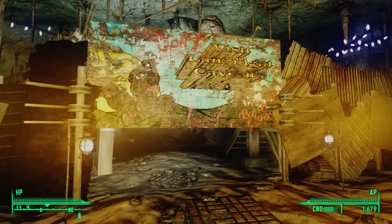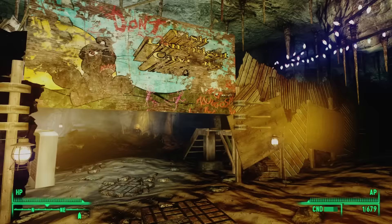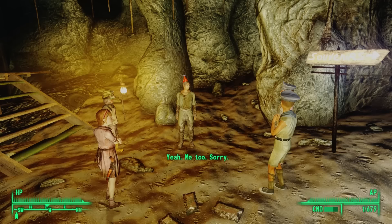With that, McCready opens the gate. The first time we enter Little Lamplight, we overhear a conversation on the other side. Someone says: 'Happy birthday, Sticky. Sorry I missed your party.' Sticky replies: 'There's nothing happy about it. This is the worst day of my life.' Another voice says: 'It's time to go. You know the rules.'